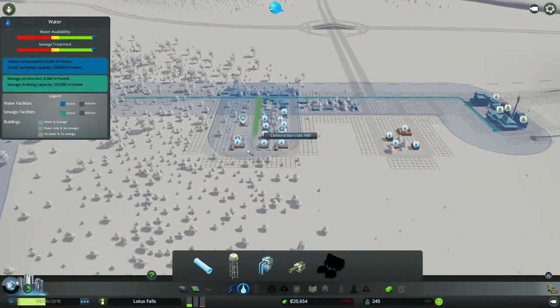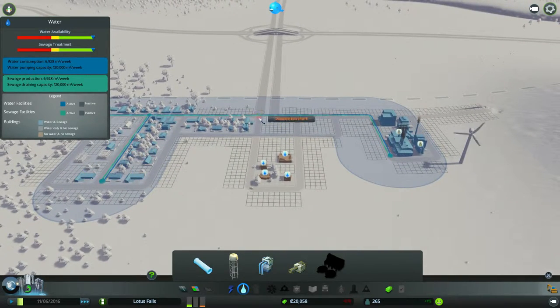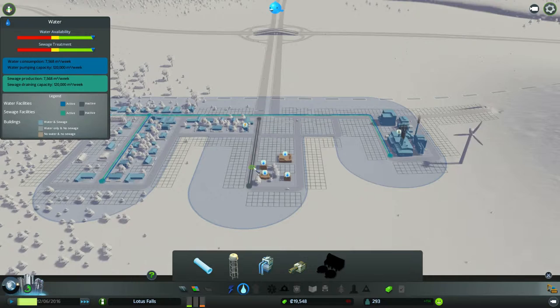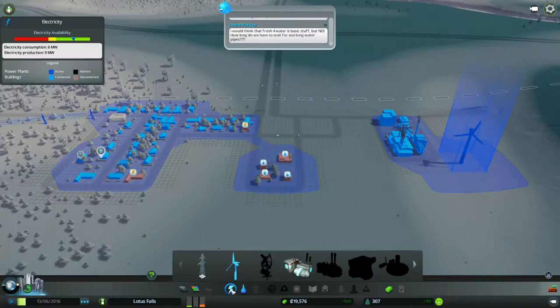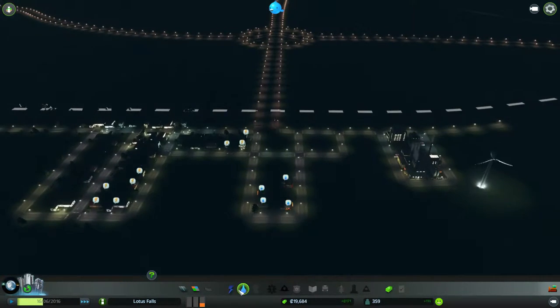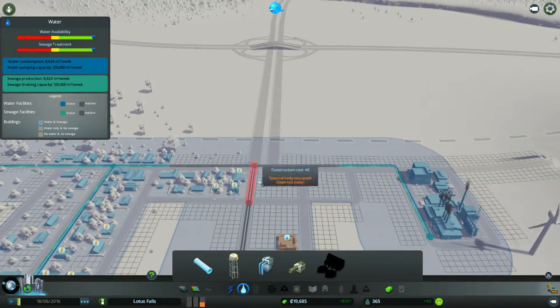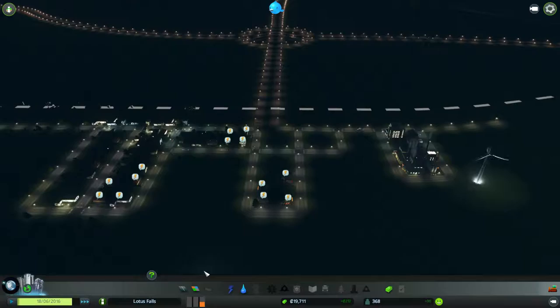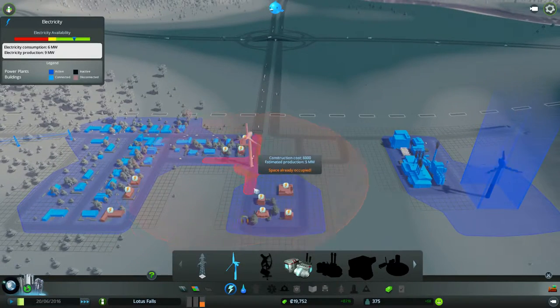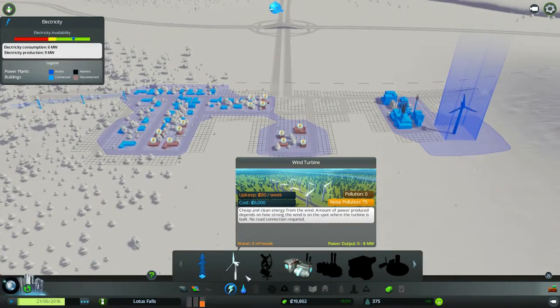This is what it always comes down to — you need water, then you need electricity. It's a whole bunch of stuff. Electricity should be getting to it, but they're still complaining. Oh, I didn't connect it. The electricity should be getting there — it's matched up and everything. There might not be enough electricity.